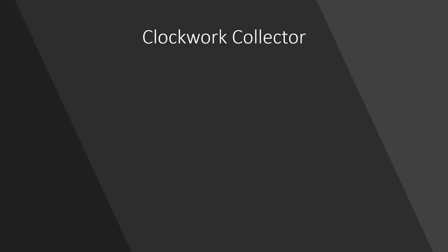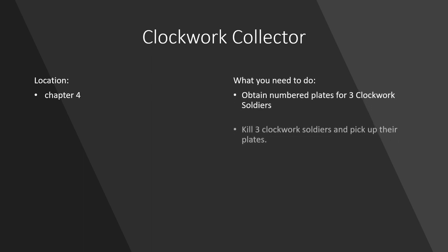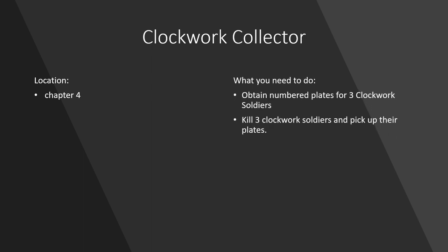Hi and welcome to the 100% Club. Today I'll be showing you how to get Clockwork Collector on Dishonored 2. The location is chapter 4. What you need to do to get the achievement is obtain number plates from 3 clockwork soldiers. The way you collect number plates is by killing the clockwork soldiers.